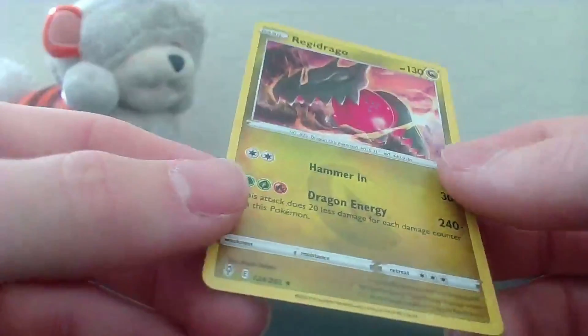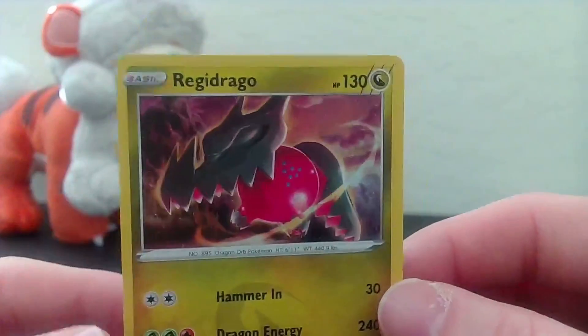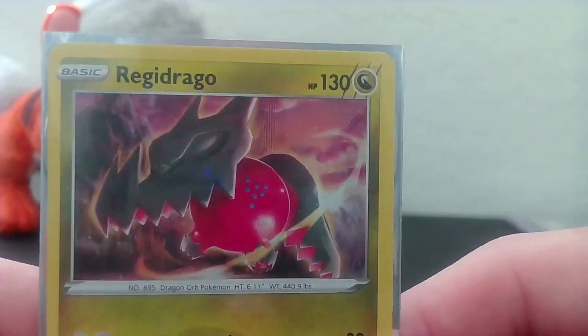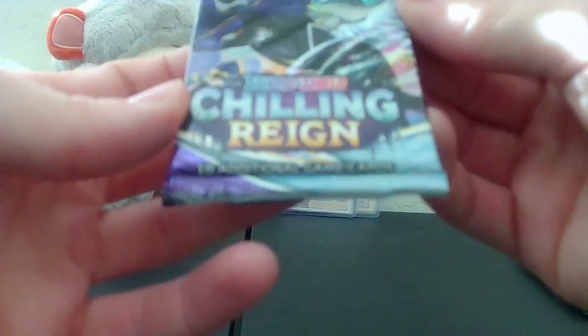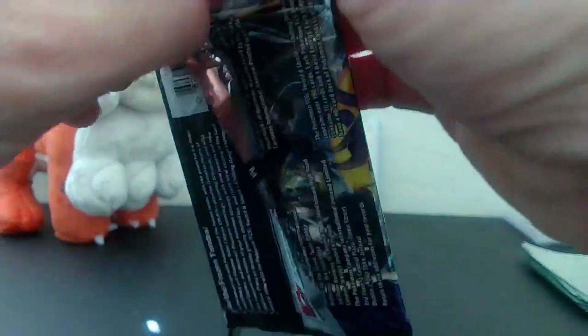Man, I am not good with these new Pokemon names. Regi... Dra... Drago... is that a... that is - okay, it's one of the Regis, that makes a little bit more sense. Even though I still had no idea they even made this. I need to catch back up on my Pokemon, I am like so so far behind on like everything Pokemon related. Alrighty, let's go ahead and get into this Chilling Reign - I love this artwork, I love how like 3D it looks. It's a beautiful pack.